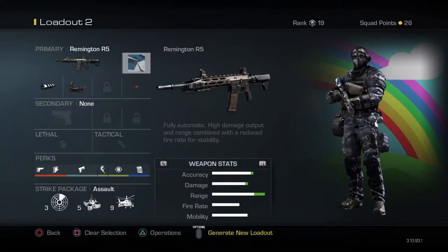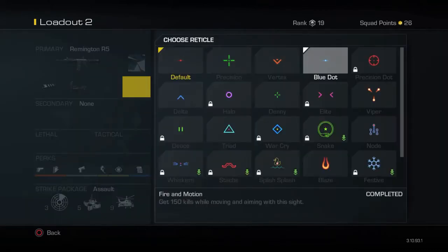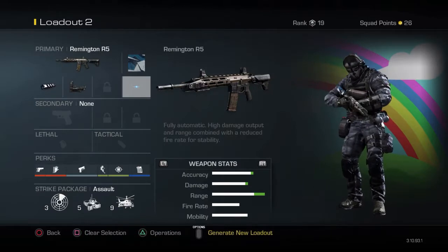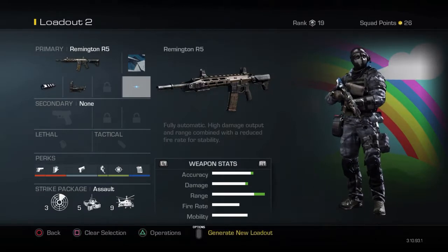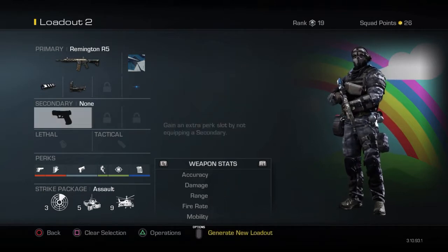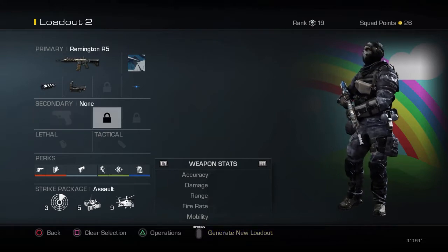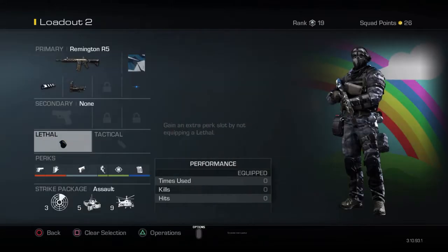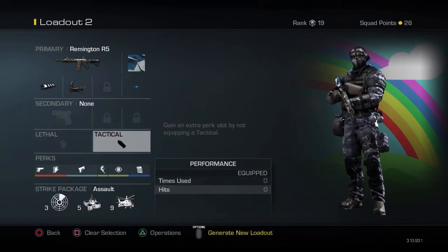We have Muzzle Break, red dot with the blue dot — I quite like that dot actually. It's a good class; I go on high streaks with it. No secondary, no lethal, no tactical.